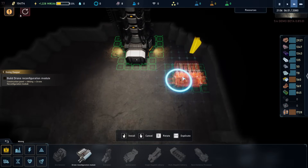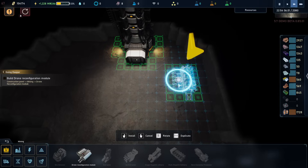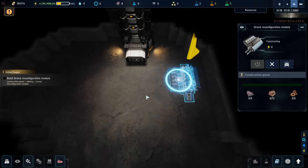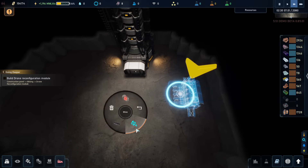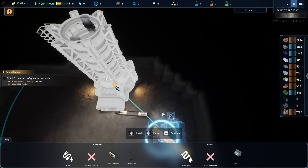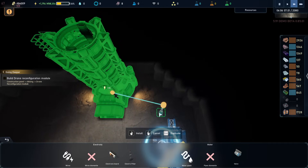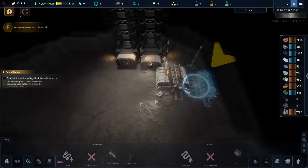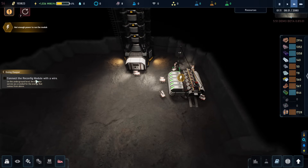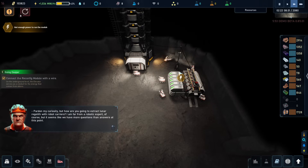I think that's pretty cool. So what we're going to build here is a drone reconfiguration building. This one will allow us to take the drones and make them into something else. We're also going to make a power line, so let's get that over. Here we go — so we have now wired it as well. This is almost done, and once it's done, reconfigured, connected with the module and it is now done.